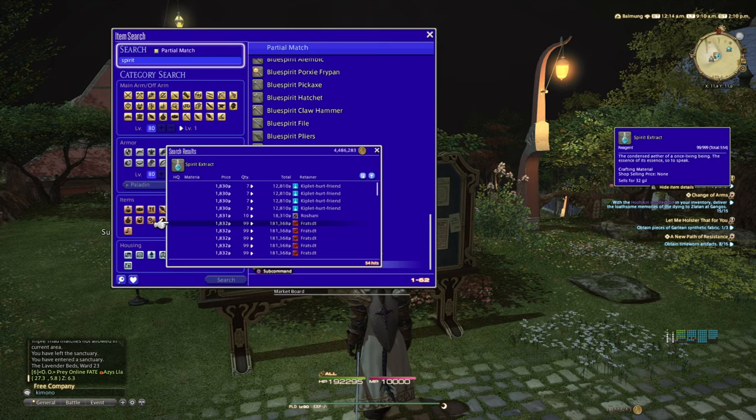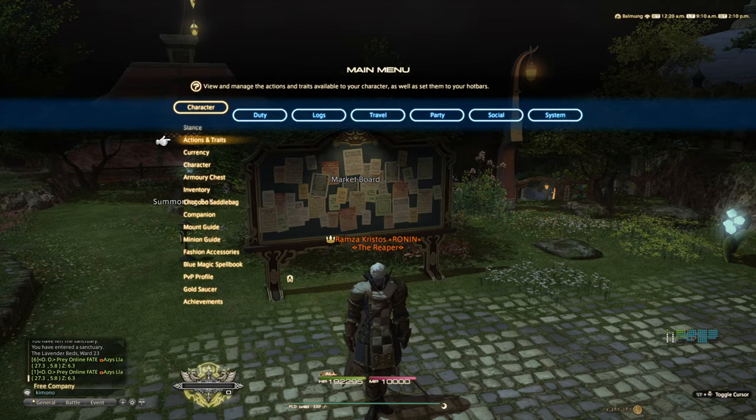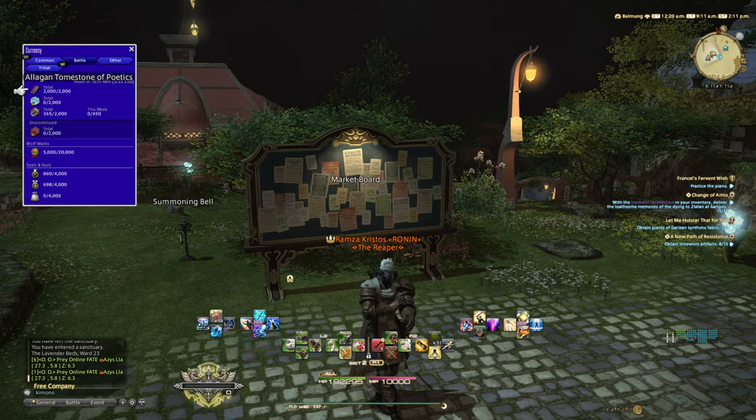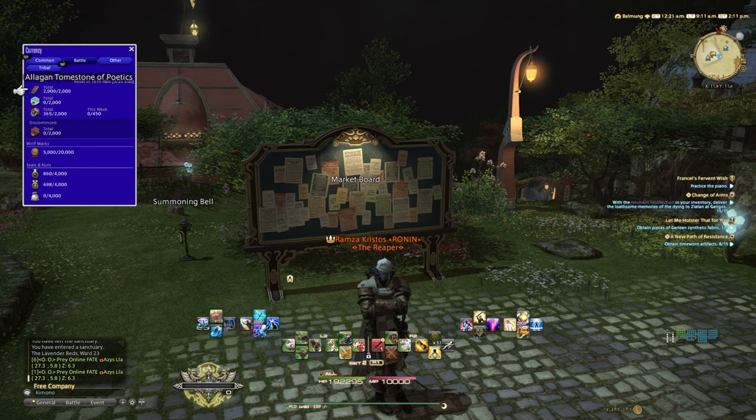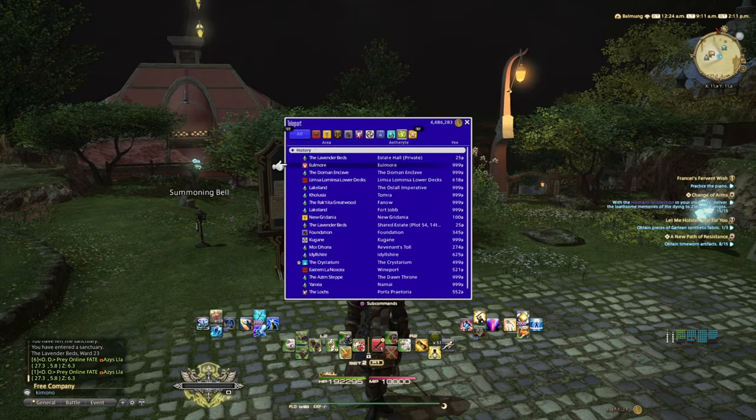This is something you accumulate over several days of roulettes and dungeons, and you can put that to good use by making some cash. Now, how do we spend the poetics that accumulate? I'll teach you one of my main ways of getting rid of them.